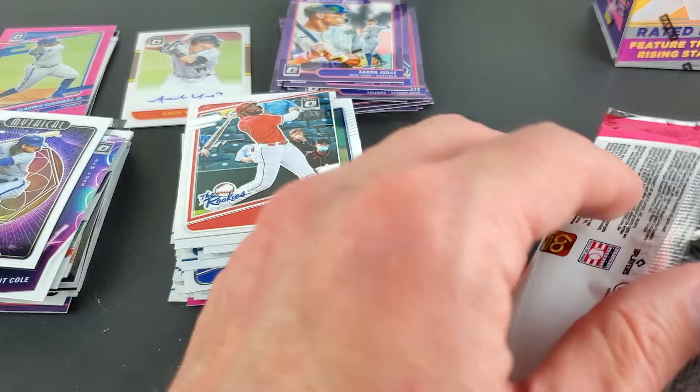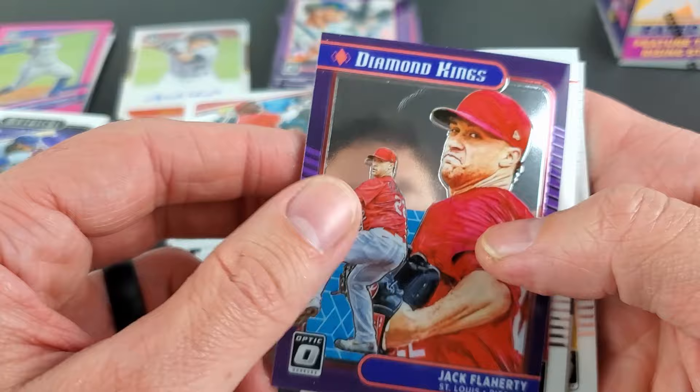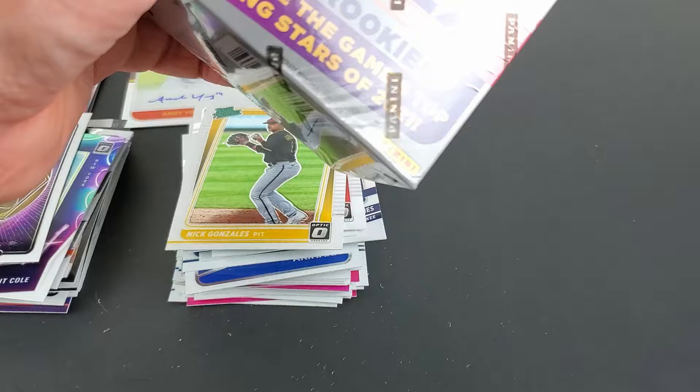We'll see how he does next year. Definitely a lot of eyes on the Angels and their stars. All right let's wrap this up. There's the base version Joe Adell and Nick Gonzalez. One more box — we'll get this video under 20 minutes.